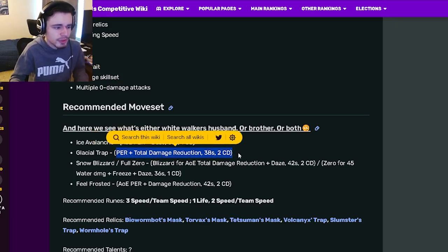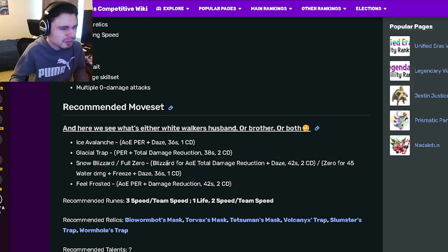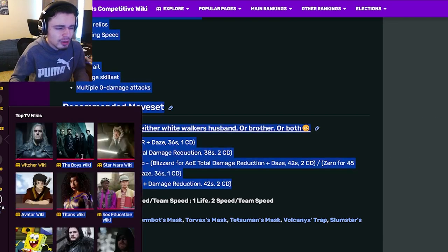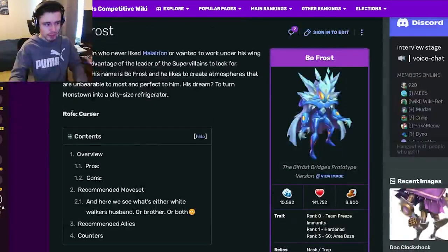He also has a PER with total damage reduction, which also doesn't do damage. He also has an AoE total damage reduction with no damage, and a 45 water damage with Freeze and Daze — that one actually does damage, but I would probably stick with the total damage reduction and Daze. And then he has an AoE PER with damage reduction, which is really good. AoE PER is amazing, and he has it twice. But if you pick all of the pretty great moves, you wouldn't be doing any damage, which I guess isn't a huge problem for a cursor.